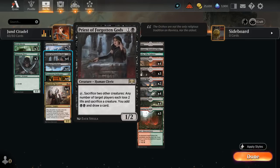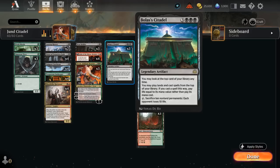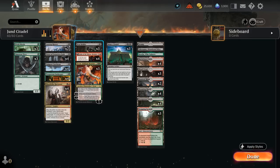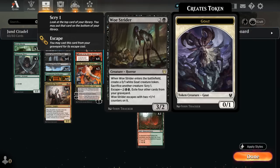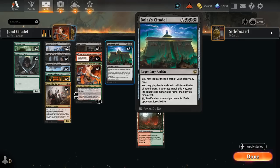Cutthroat is a nice win condition while sustaining us through Bolas's Citadel, especially effective alongside Priest which sacrifices multiple creatures. The Priest's double black mana can also help ramp into Citadel. We also have three copies of Woe Strider, a 3/2 that enters with a 0/1 goat token, which we can sacrifice at any point to Scry 1. Woe Strider can help close out the game alongside Zulaport Cutthroat, and the Scry is very effective with Citadel to keep lands off the top.